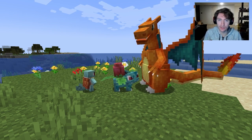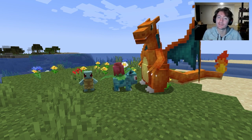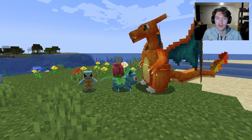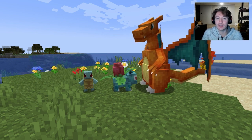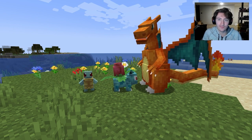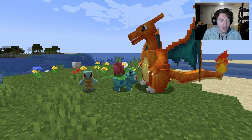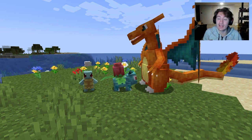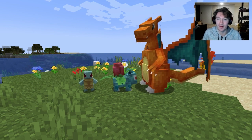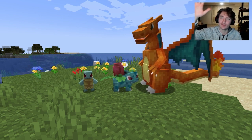Now, as of Cobblemon 1.3, you know how to find every single starter Pokémon. Don't forget: every time you log into a new Cobblemon world or server, you get to choose one of these starters. Just open the summary page — the default key is M — and it'll let you choose your starter from any generation. I've picked my three favorites: Squirtle, Ivysaur, and Charizard. Hope this video was helpful — leave a like, comment, and subscription, and I'll see you in the next one!